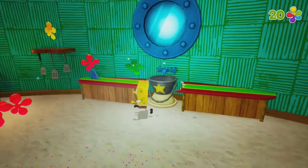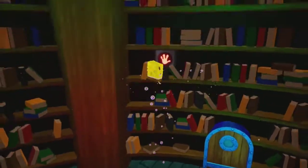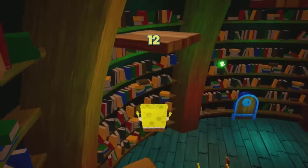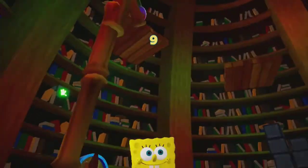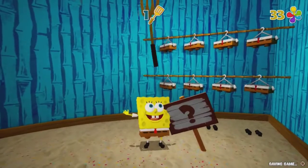When SpongeBob uses the bubble bash, he gains vertical distance, but not much horizontal. In the library, I somehow managed to hit the button, but am not able to get the sock because of how the platforms are positioned from each other. I'm still able to collect 50 shiny objects though, so I can leave the pineapple.